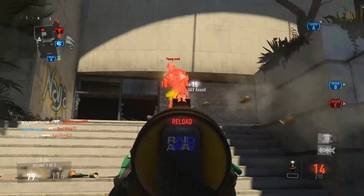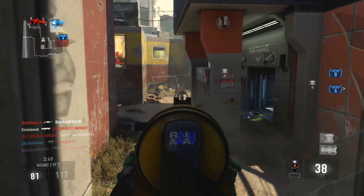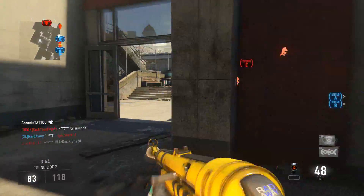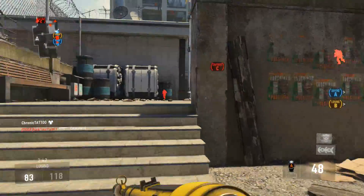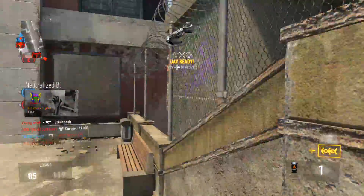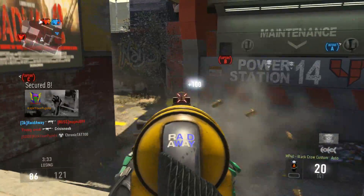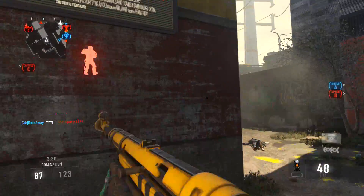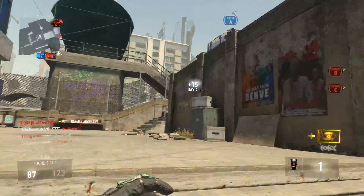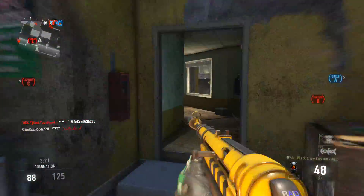Going back to what I said earlier, Michael Condrey actually teased that this gun could possibly be better than the ASM1 Speakeasy, which is something that we all know as being the best SMG in Advanced Warfare — definitely the best variant out there. And I think it's just been one of the most sought-after weapons since the game dropped. Now that the MP40 is out, I think this definitely takes the crown as the new best submachine gun. The variants are few and far between, but the Afterburn is the legendary variant, and even the base form of this with no upgrades is still a super strong weapon.